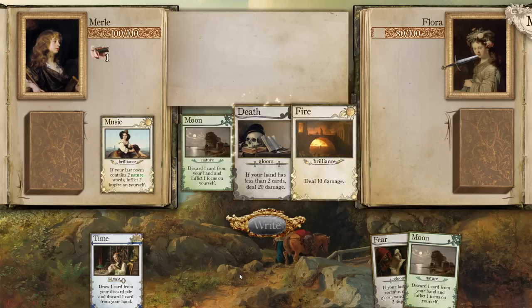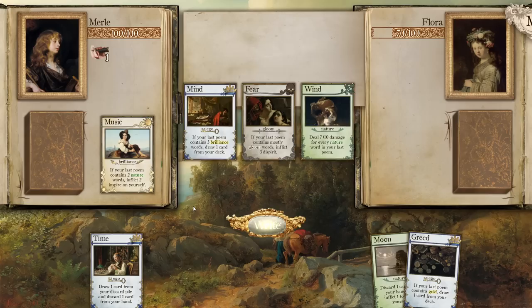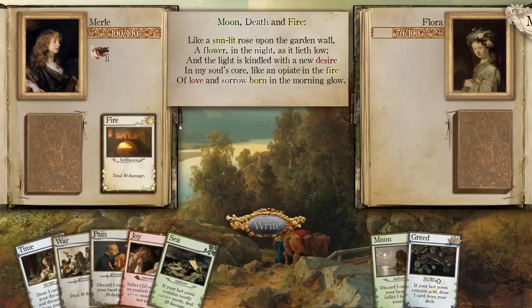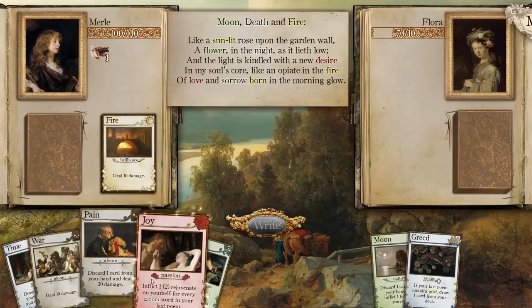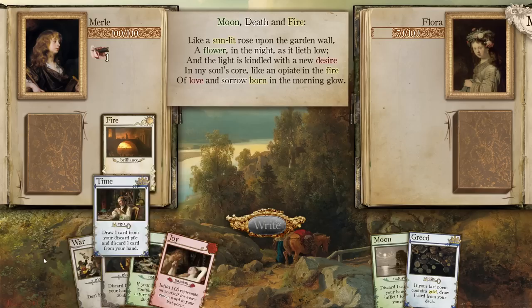It's a Wombo Combo — we get Focus, which lets us draw that card back next turn anyways. 30 damage. Moon Death Fire. Look at you, Ding Dong, playing last-poem cards on turn one. Definitely not mostly nature words — that was a chaotic poem. Inflict two rejuvenate for every gloom word — I'll take it. Though I could do this and maybe even get more.